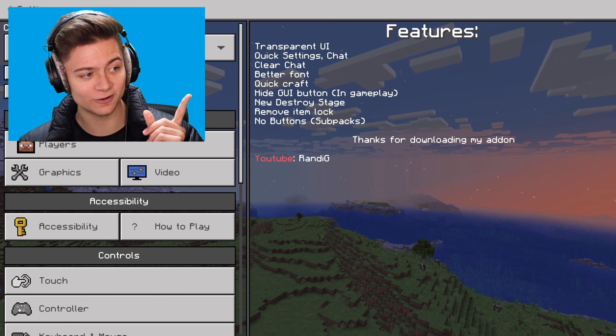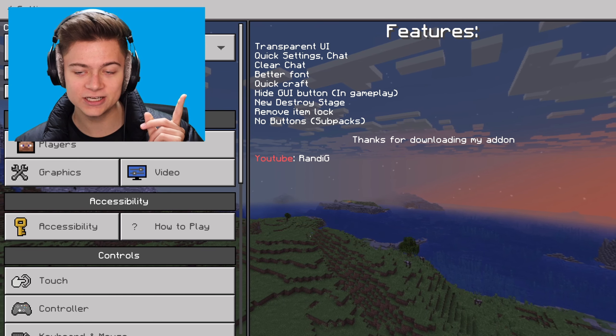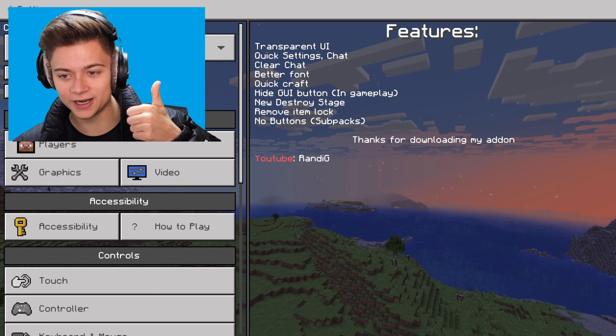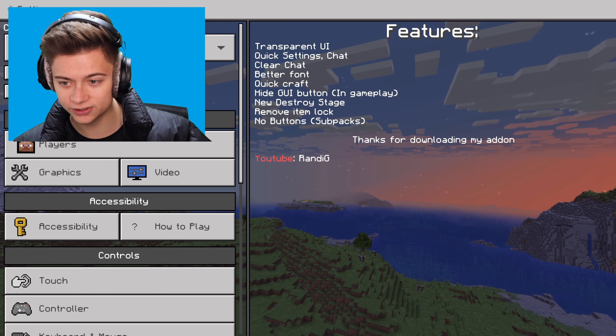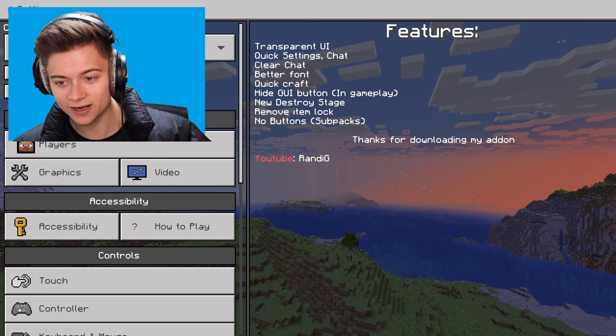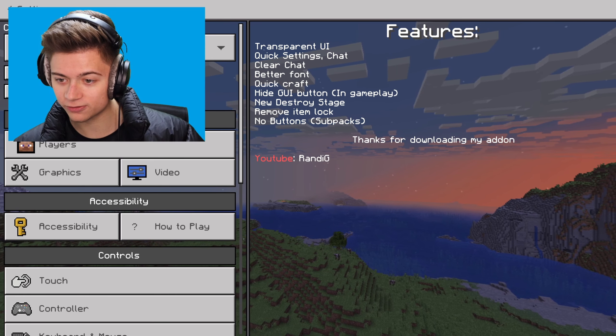We can see the features right here. Number one is a transparent UI. Number two is quick settings chat, which is really cool. Number three is clear chat. Number four is better fonts. And number five is quick crafts.